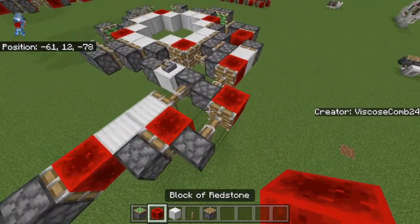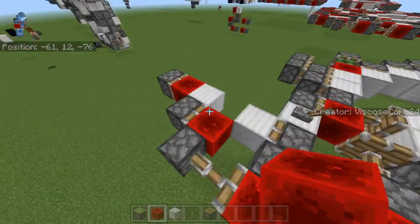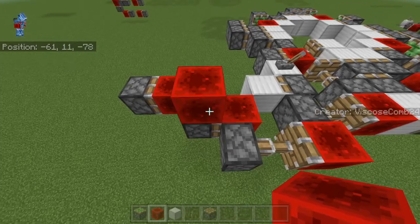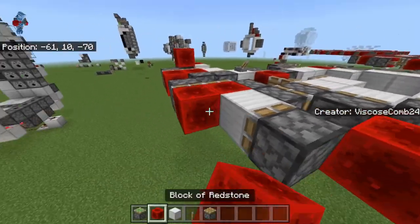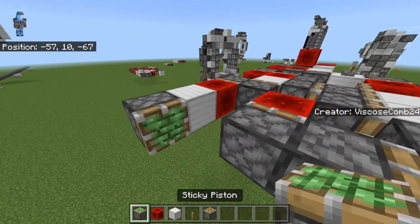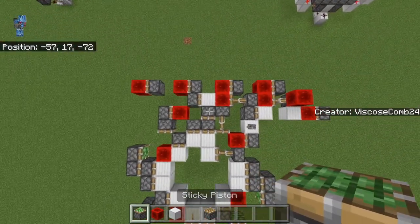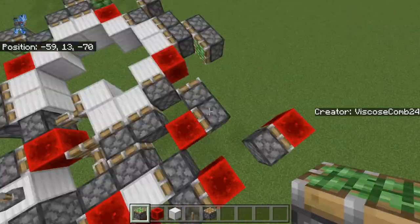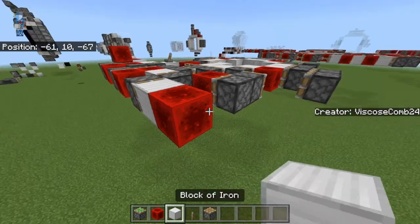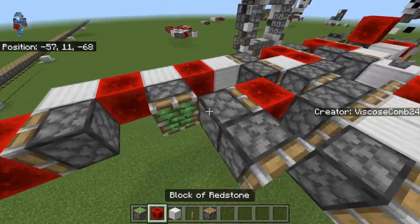Here I actually had to have this thing pulse. So here's the logic: you deactivate that, it'll turn that on, the signal will snake through — I'll show you how to get this thing powered a little later, which is part of the spam proofing. Activate that and the signal will carry through here. This thing needs to be activated. So put down a piston, block, redstone block, block, redstone block, block, sticky piston there with a redstone block, sticky piston there with a redstone block.